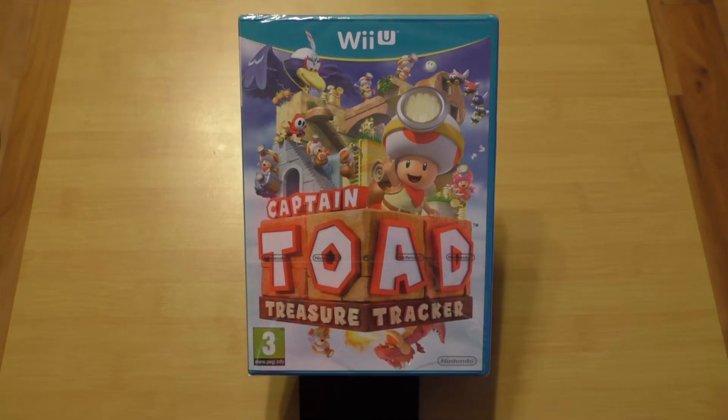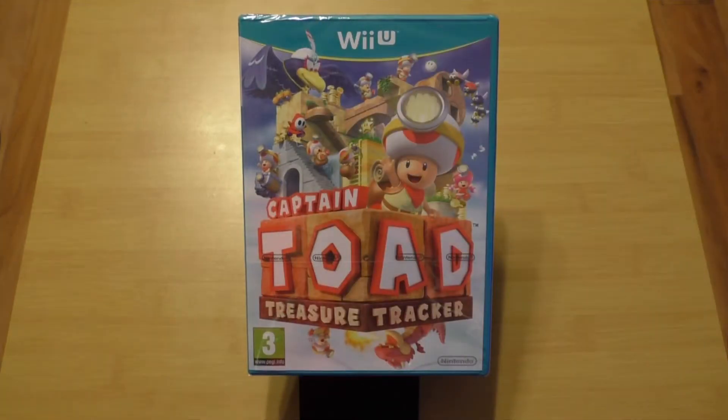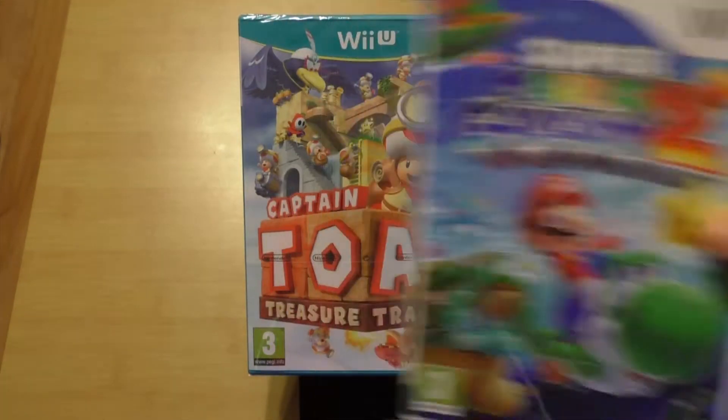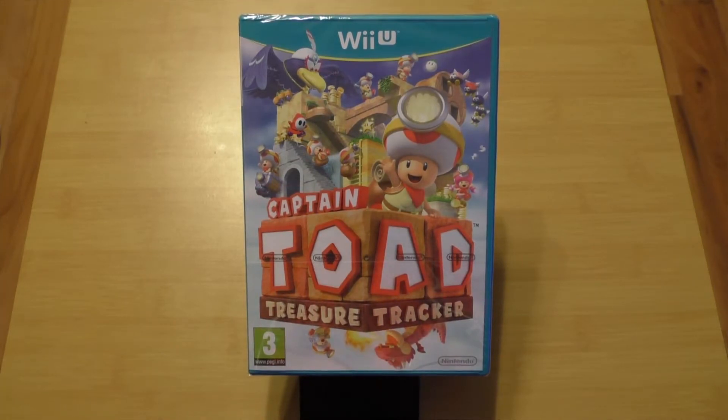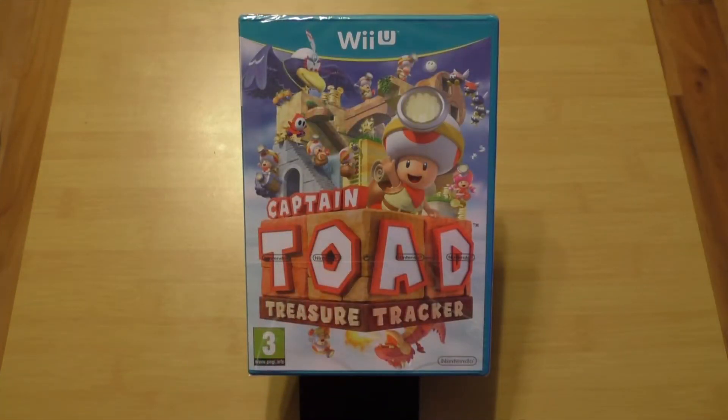So guys, here we have right in front of me Captain Toad: Treasure Tracker for the Wii U. This is Captain Toad's fourth adventure in total, as you may have seen him in Super Mario Galaxy in 2007 — his first appearance — his second appearance in Super Mario Galaxy 2, also on Wii, and his latest edition is Super Mario 3D World for the Wii U. And now he has his own adventure, him and Toadette as well, for the Wii U.